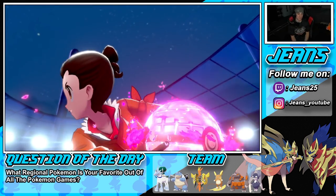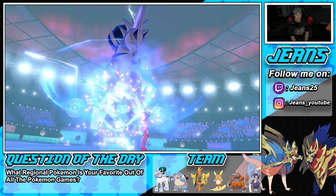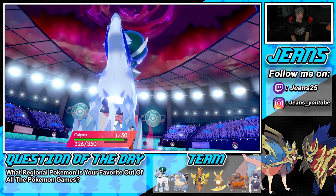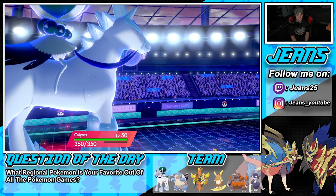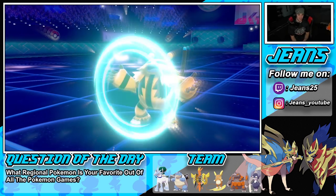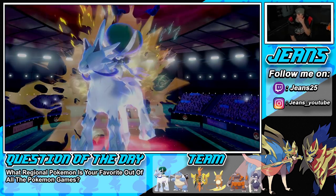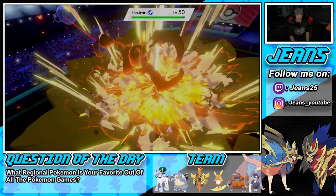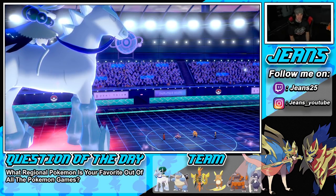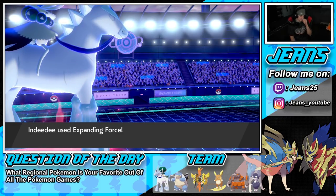I can bring out Blastoise after this — Blastoise is slower than Electivire so in Trick Room it'll actually be faster, and with this damage boost Blastoise can roll in and take out Electivire. I could Shell Smash him too. He ends up protecting — that's fine, great turn for him. Max Knuckle gets off next turn. Now that he's protected, do I even bring out Blastoise, or just go straight for Water Spout?